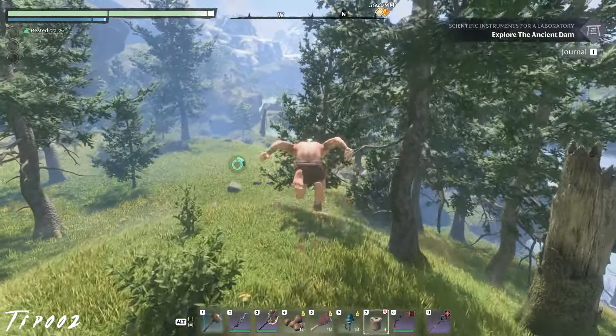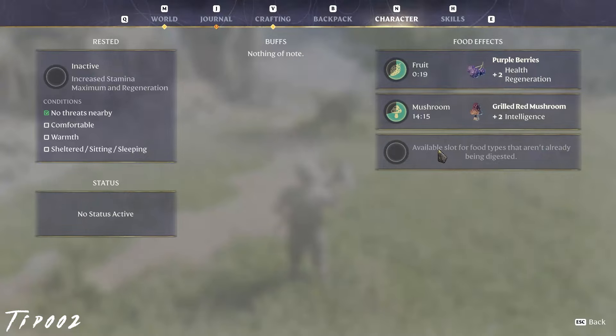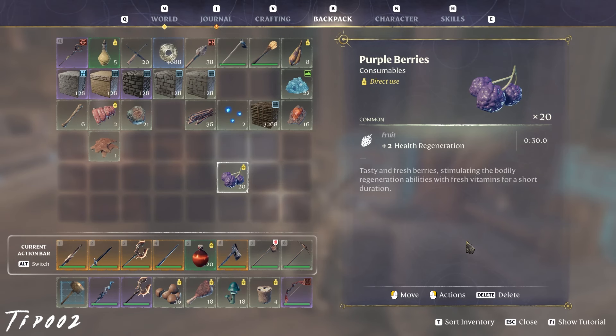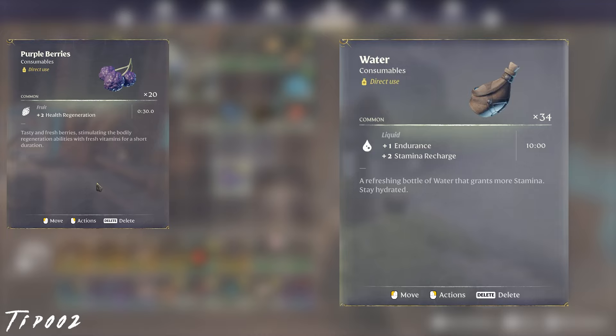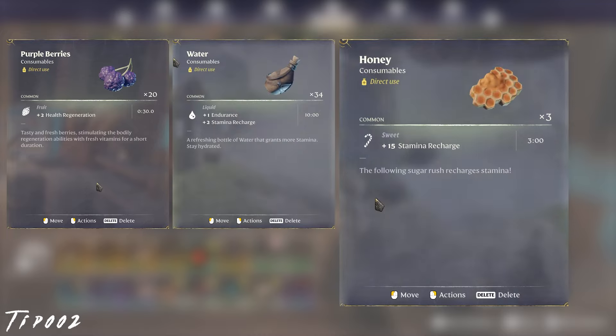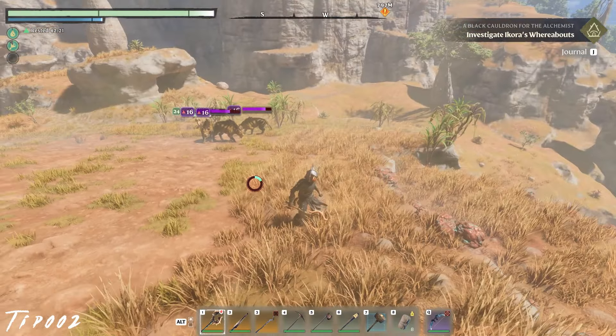Health and stamina regen at the beginning of the game, obtained through skills, rings, and armors, is lacking, so pick up all the berries, water, and honey you can see. Berries give you plus 2 health per second, water gives you a slight endurance boost along with some stamina regen, and honey can give you a whopping 15 stamina regen, so pop that bad boy before mining or a tough fight.